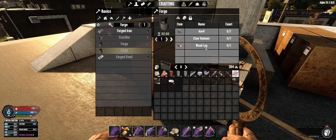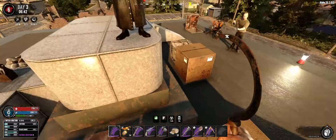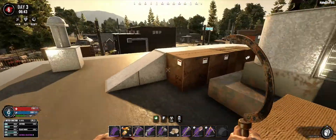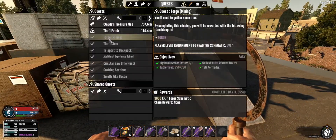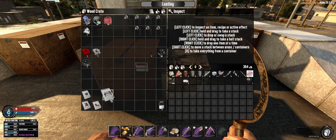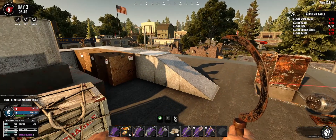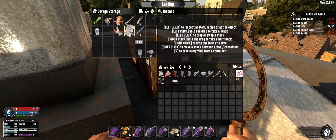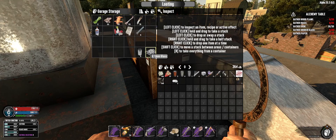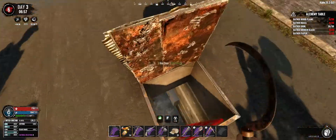For the forge I need an anvil, claw hammer, and wood log. I have a hammer but not the other one so I'll have to wait. I will need some planks. For the alchemy quest we need planks, nails, broken glass, and paper. I've got enough paper but I don't have enough broken glass - we'll need eight more. I definitely have enough nails so we'll need to chop down some wood.